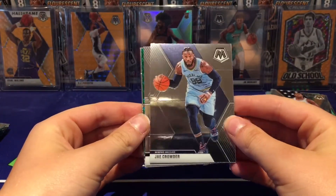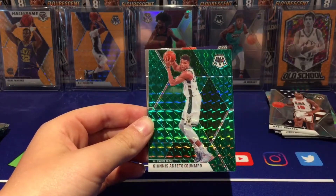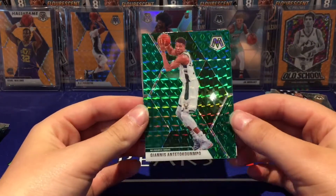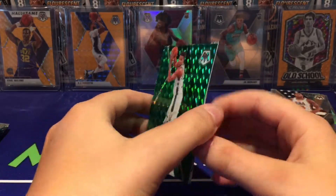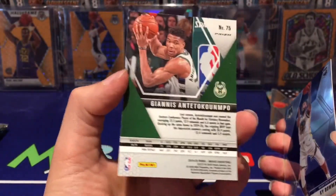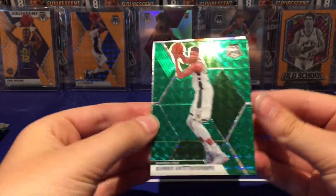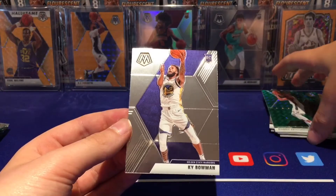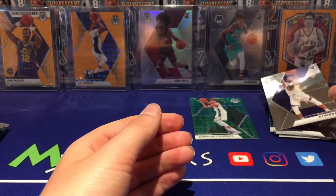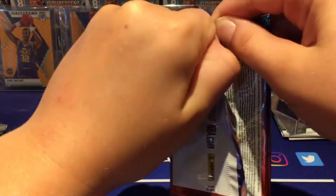We've got JayCrowder, Paul Millsap — oh nice, we got a Giannis green! That's a really nice card, green on green Giannis, and Ky Bowman rookie card. So far the best card is definitely the Giannis.